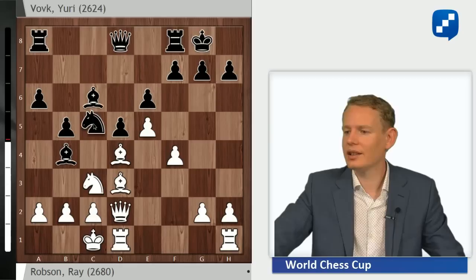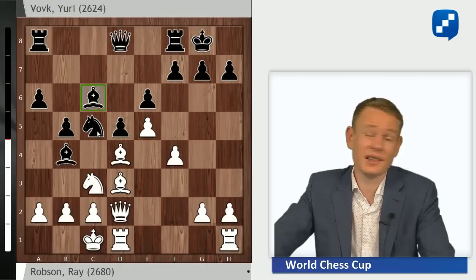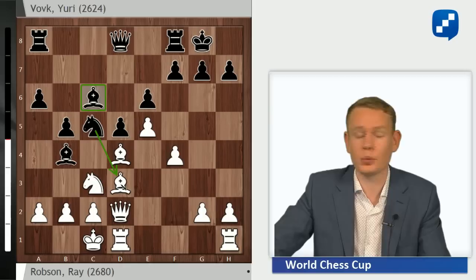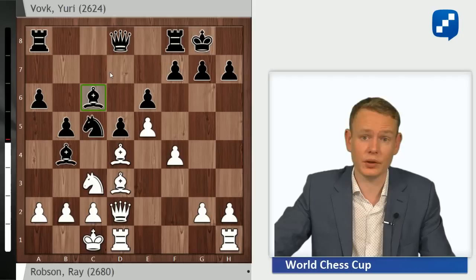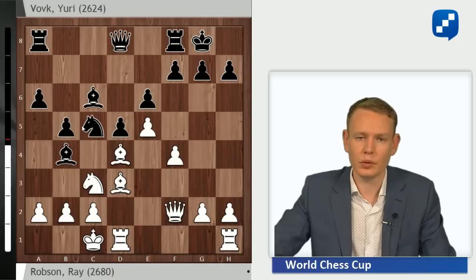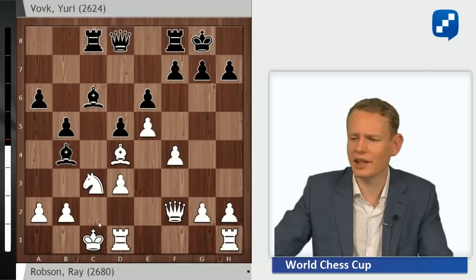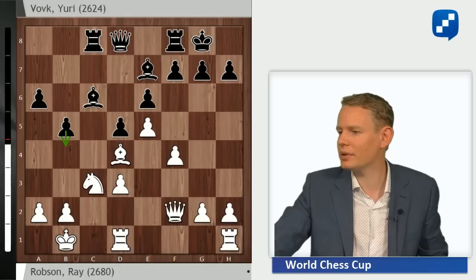Vovk goes Nc5, a very logical move intending to exchange on d3. This is a little double-edged because every exchange brings you closer to the bad bishop, good knight scenario, but the pros outweigh the cons here. You get rid of the dangerous good white bishop on d3, you do secure the bishop pair, and since Black is short on space, he also gains more maneuvering room by getting rid of a pair of pieces. White has to go along with the exchange; Be2, Ne4 does not look very tempting. Qf2 is played by Robson, forcing Black's hand. Nxd3, Rxd3 — capturing with the pawn doesn't make a lot of sense here with the King on c1 exposed.